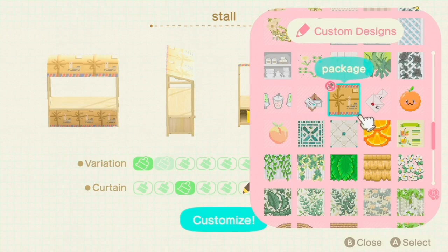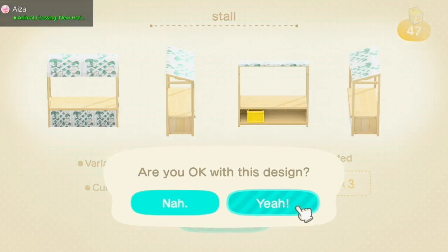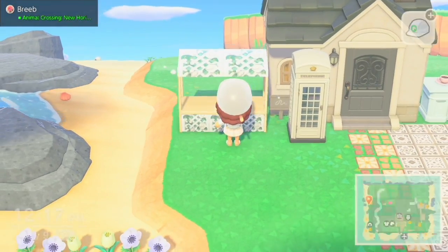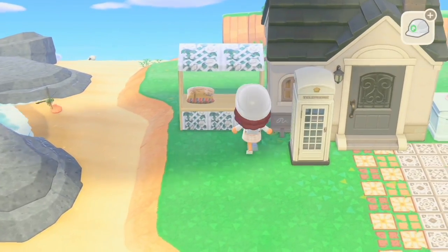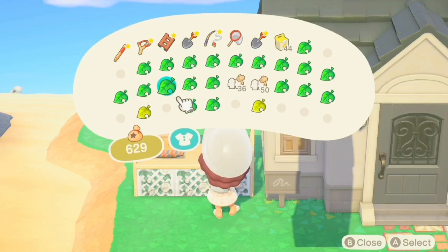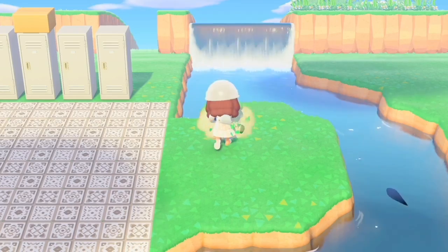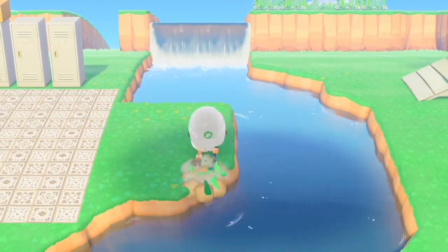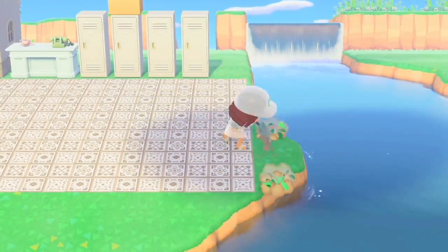Here I'm customizing a stall in a cute white rose design just to keep the little wedding vibes going on my island. I place it down next to the house and put one of the cushions in the envelope design, as well as Rover's briefcase. Then this little island hanging off kind of bothered me, so I just quickly waterscaped it away — you guys can see the struggle.